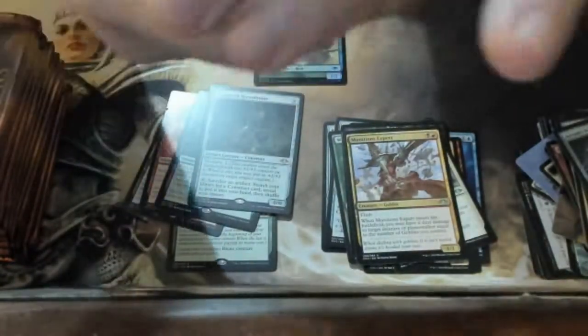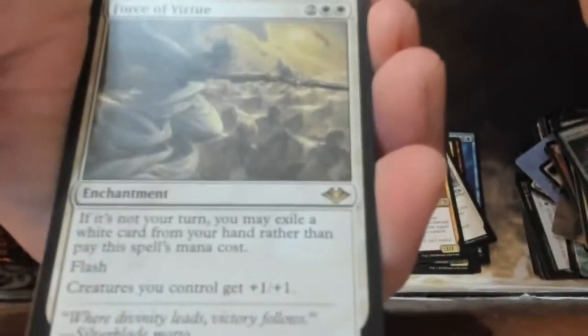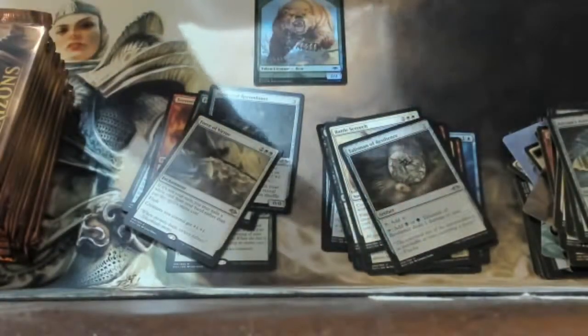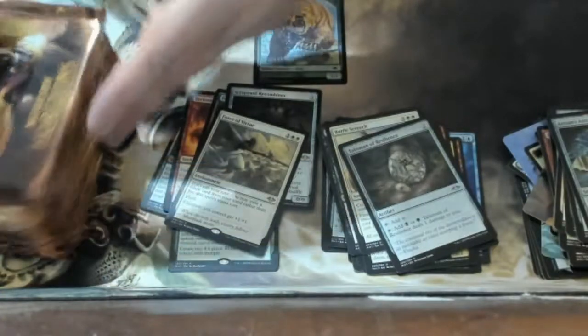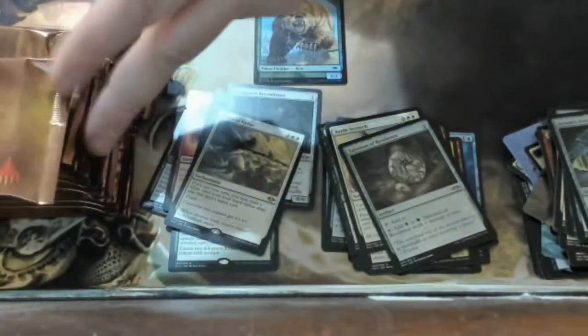Let's see what we get. We got this, we got a Treefolk, and we got Force of Virtue — this thing kicked my butt so bad. The flash enchantment crusade effect is really good; it worked very well against me every single time. We're still going — you can't even see how many packs we have.